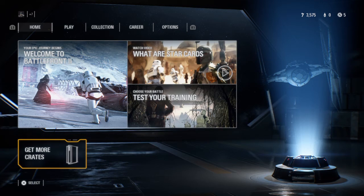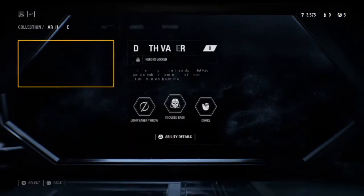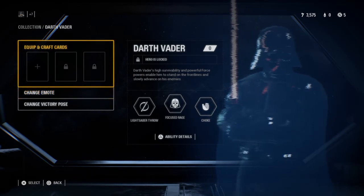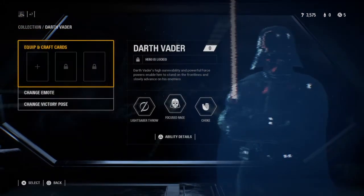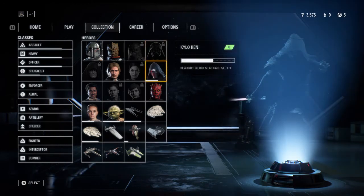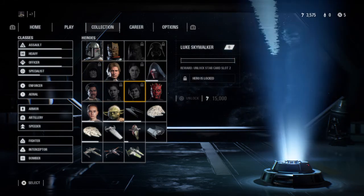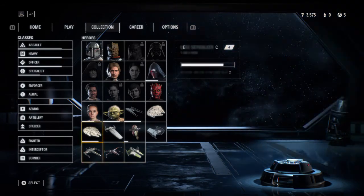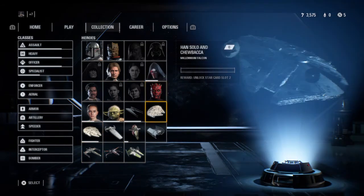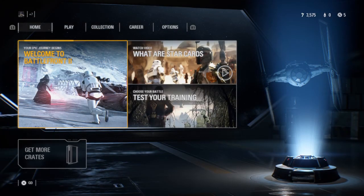That's it for the crates, guys. I'm not really planning on purchasing crates other than with currency I'll earn in-game. Although from what I understand, to earn one hero — let's say Darth Vader — it costs around 10,000 to 15,000 credits to unlock. So it'll take a while before being able to purchase all the heroes, although we seem to have at least some of them already. So that's it for now — thanks for watching and hopefully I'll see you guys next time, bye bye.